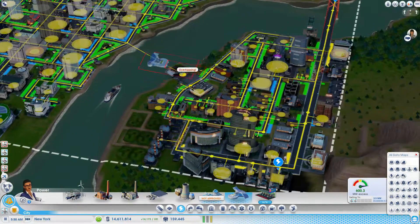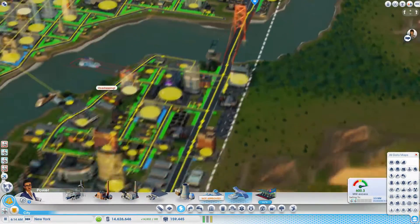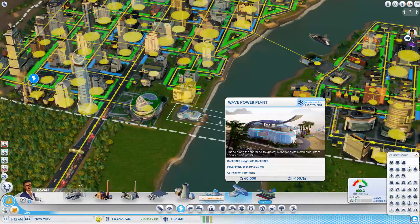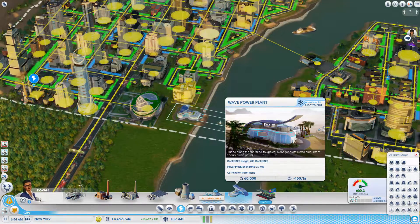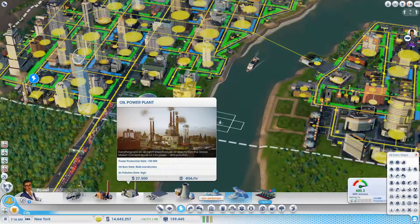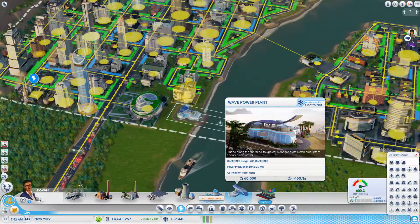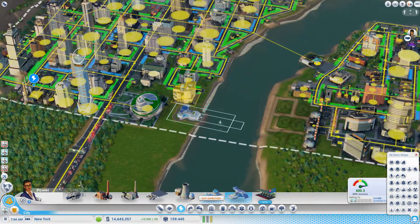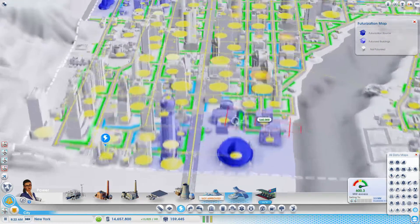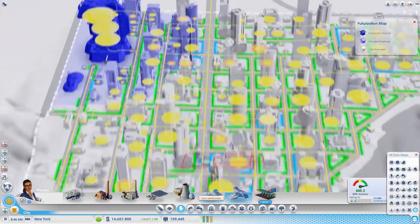We've got space for it somewhere. Any other places we can put it in? Only here. How much does that drag in? Zero air pollution, power reduction rate is 30 MW. These do 75, my oil does 150. It takes up 700 control net. I'm not sure how much control net I've got right now. Just over here really on the futurization map.